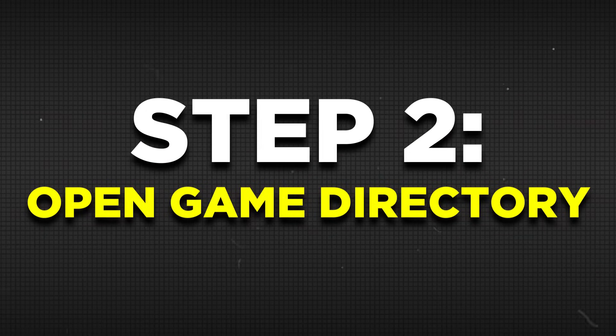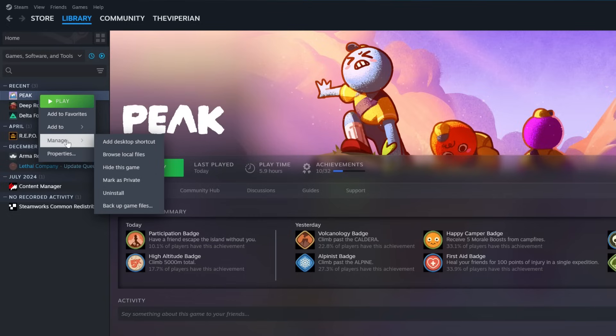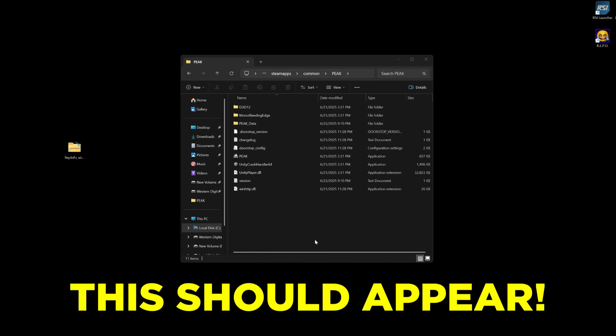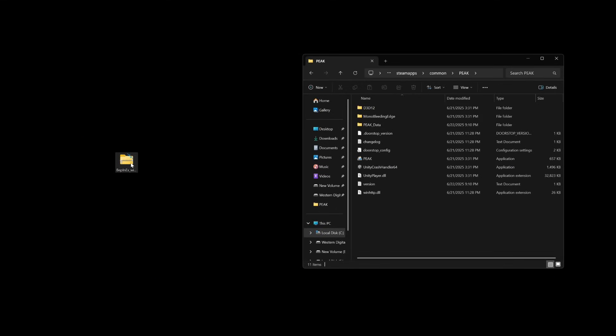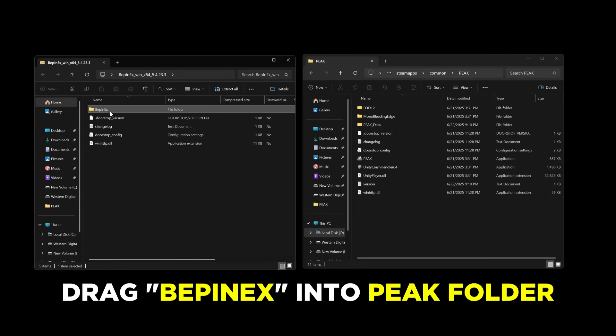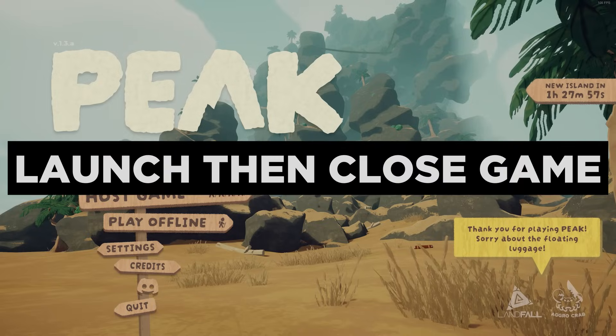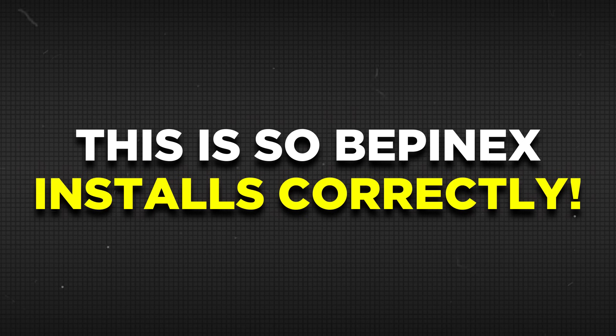After downloading, step two is to open the Peek folder in Steam. You can do so by heading to Steam, right-clicking on the Peek game, hovering over Manage, and clicking on Browse Local Files. After that, simply drag everything from inside the previously downloaded BepInEx folder into this newly opened Peek folder. Your directory should look something like this after. Now before we begin with step three, make sure to launch Peek first and then close the game — this is required for BepInEx to be installed properly.